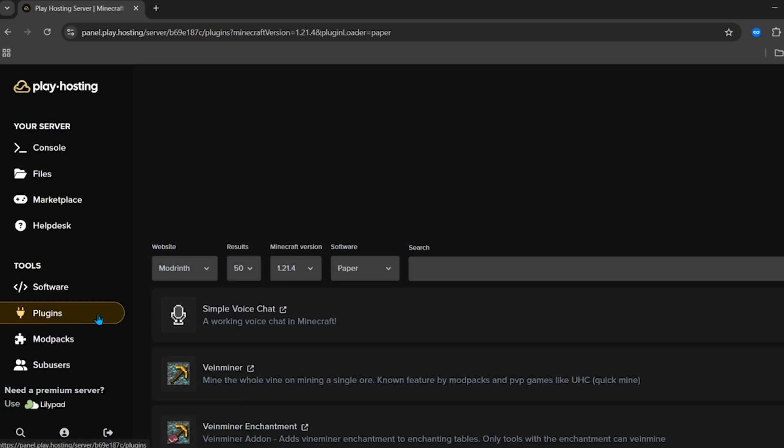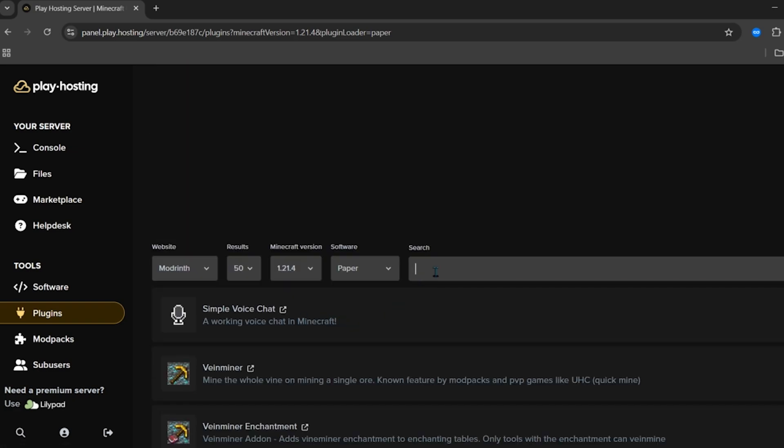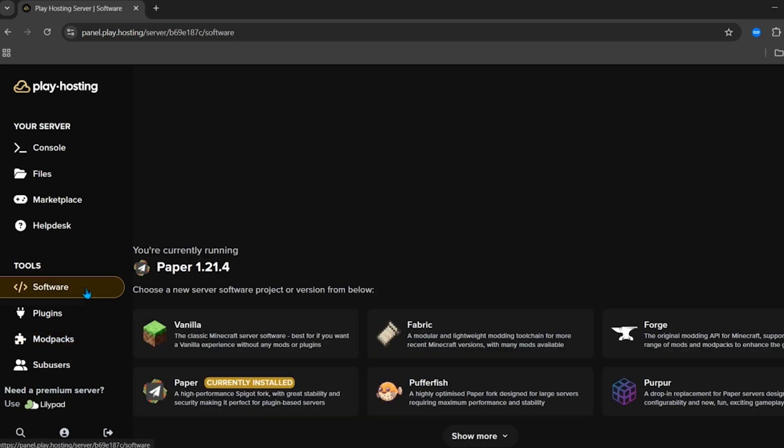Inside the tools section you can see a plugins tab. From here you can install all the plugins into your server — just search for any plugin you want. You can also install any modpack into your server, as they have all the modpacks available inside this hosting.